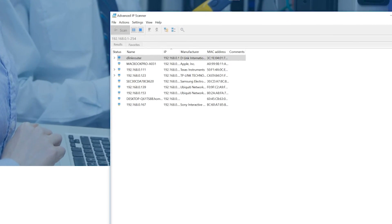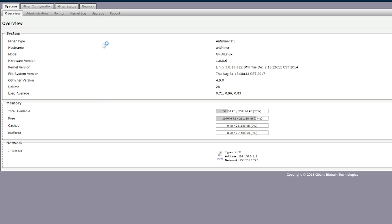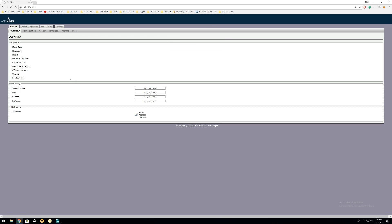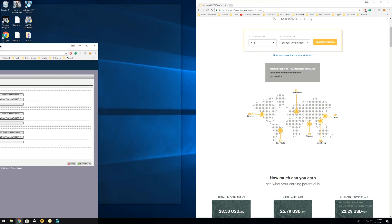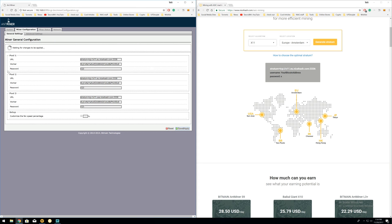The first step was to find the D3's IP address. While there are various methods, I took the easy way and used an advanced IP scanner. The next step was to enter the D3's IP address — in my case 192.168.0.111 — into the address bar. After hitting enter, I was presented with the usual authentication dialog box asking for a username and password. I entered root into both fields and was presented with the miner's user interface. From there I clicked through to the miner configuration tab, where you tell the miner what pool it should mine on and enter your wallet address. I intended to use NiceHash's pool, so I went to their site, followed the relevant links, specified the algorithm my machine uses — X11 — and was given the pool stratum. I entered this and my wallet address into the fields, hit save and apply, and that was basically it.